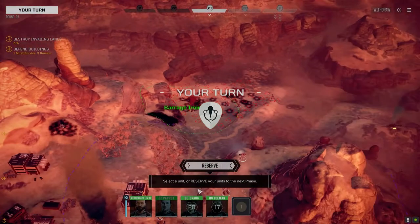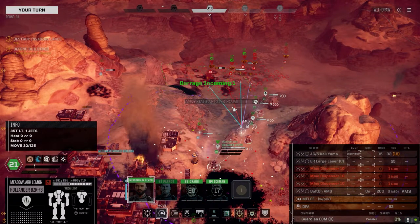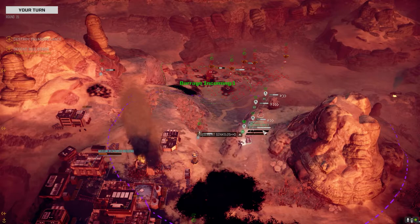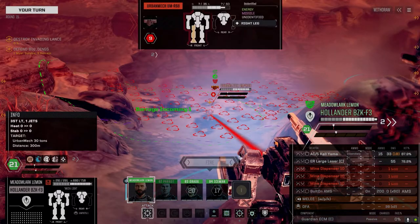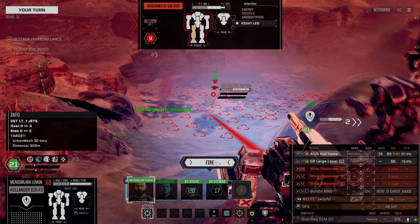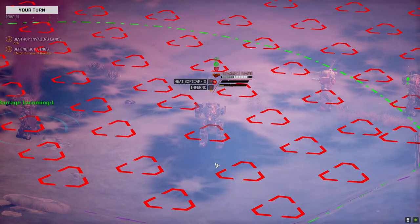Let's get on the damaged Urbie with the Ultra. What side am I hitting though? The damaged side, it looks like. That's terrible - I'm hitting the other side. He's positioned himself pretty darn well. Let's keep on him though. Let's go after the MRM guy here - looks like a CT hit and an arm hit.